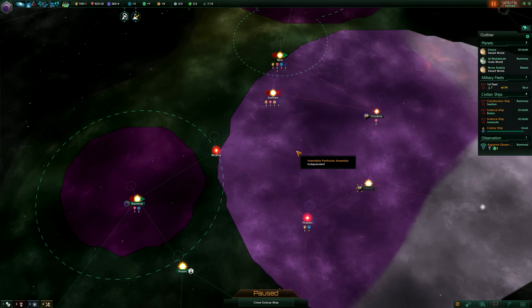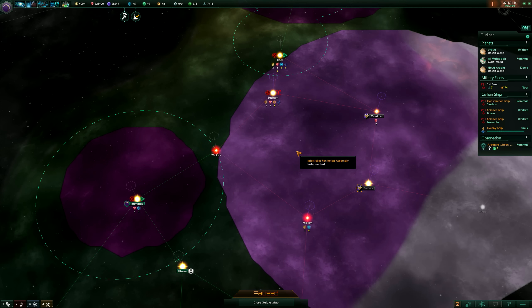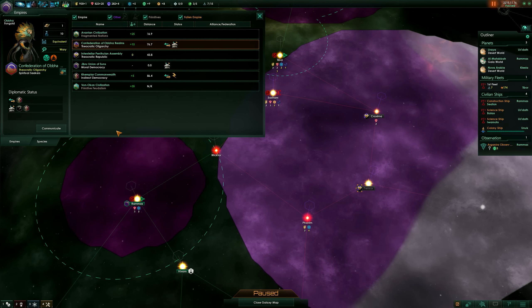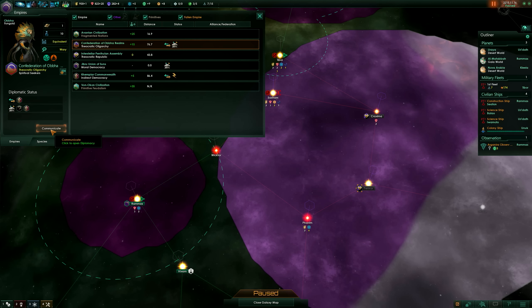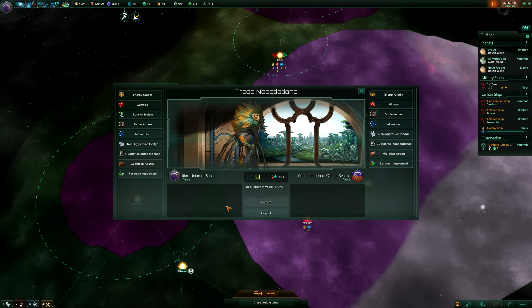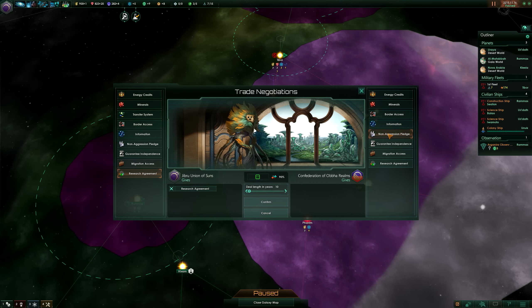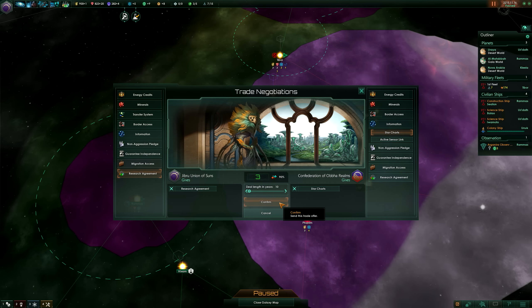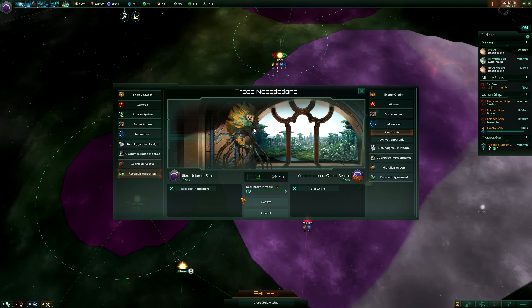Tip number five is about diplomacy and is probably only useful if you are very new to Paradox games. In Contacts you can click on diplomacy for different races you've encountered. For example, the Confederation of Oppa Realms kind of likes me. If I click communicate and set up a trade deal — say a research agreement for star charts — you can see a positive score of 3, so I can confirm and get that trade going.